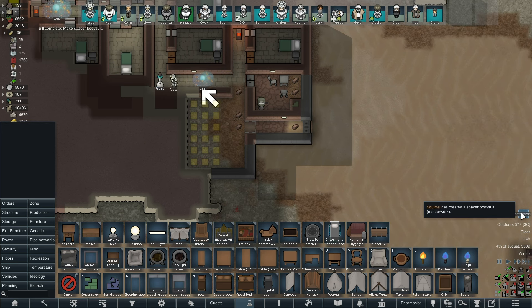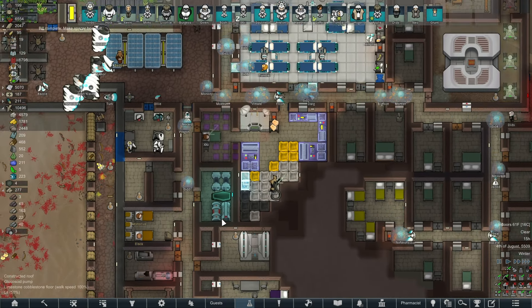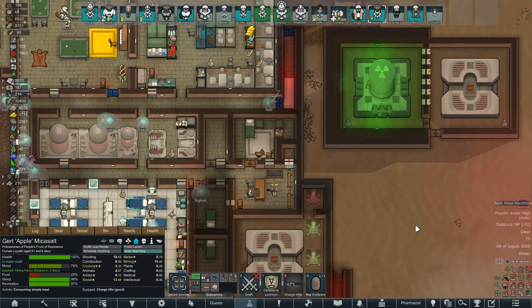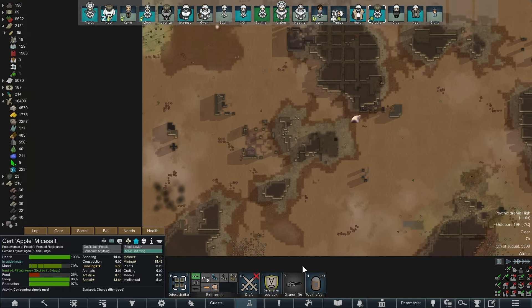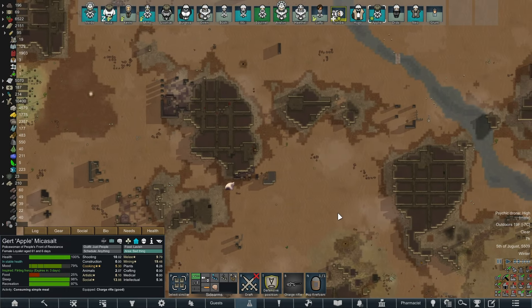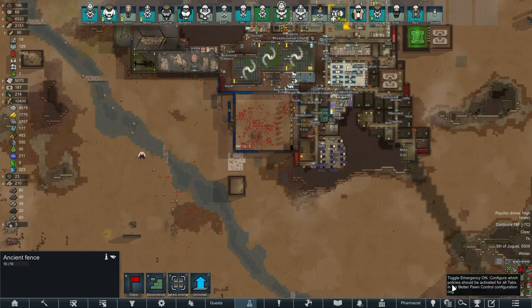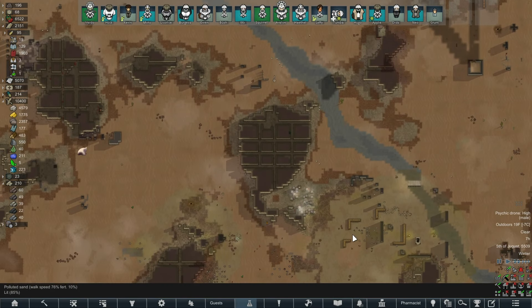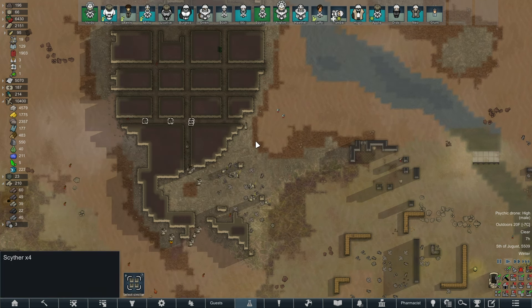A master workspace bodysuit — well done. Another raid, from the mechs this time. Like I've been trying to get out and do things but I can't. All right, everyone in — let's see what we've got going on here. Yeah, that's what I was afraid of — all scythers. All scythers is great.